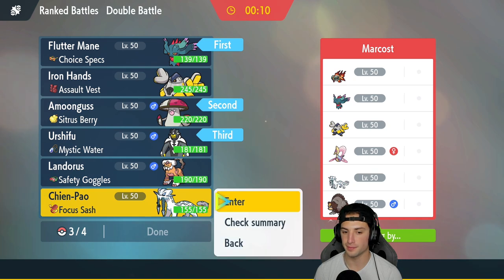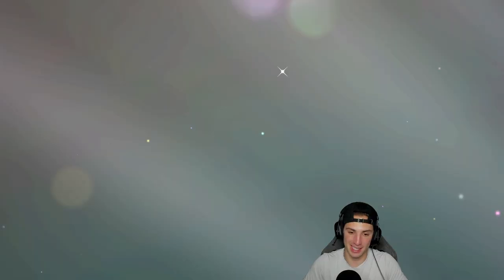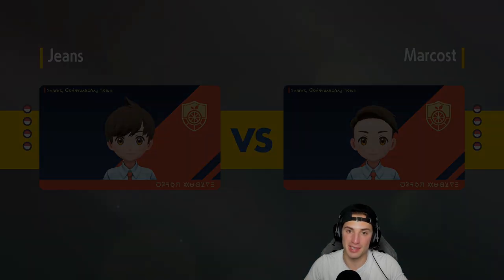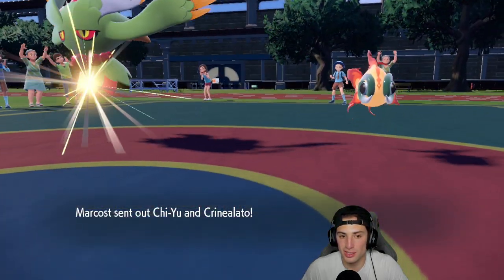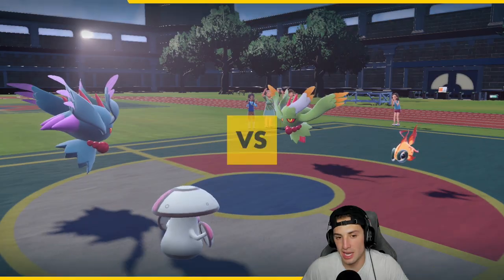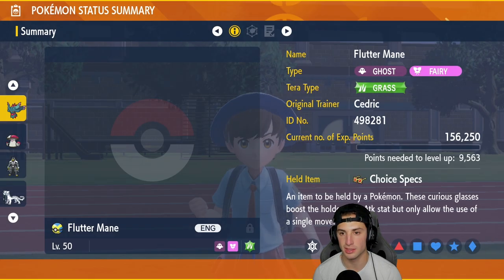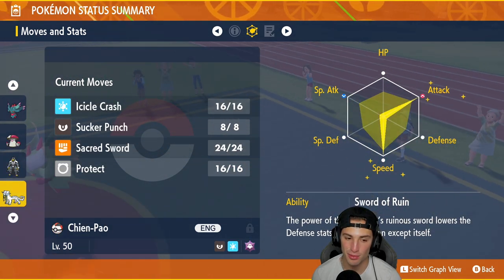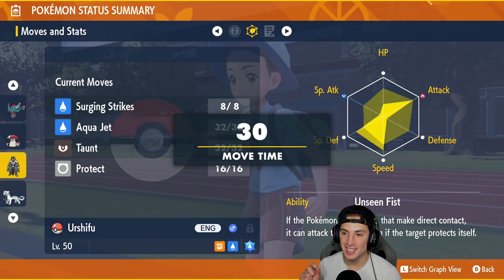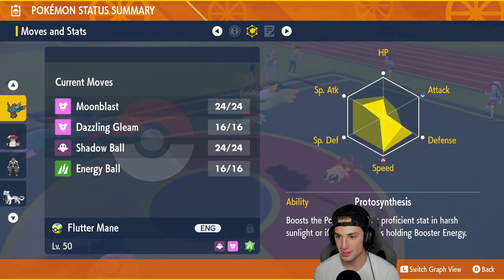Fluttermane and Amoonguss as the lead — Urshifu and Chien-Pao in the back end is a staple. About 80% of the time in Regulation D, Urshifu and Chien-Pao can clean up anything. They lead Chi-Yu alongside Fluttermane. I'll Terastallize Amoonguss here and get cooking. Their Fluttermane is not fully maxed out on Speed — and looking at these world champion team stats, they are so precise on EVs. It just blows my mind — why not max that Speed stat?